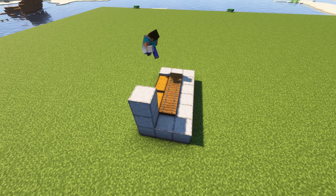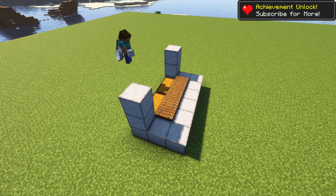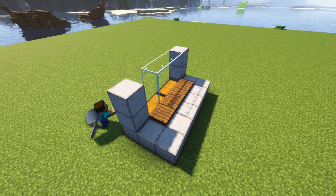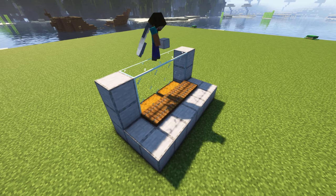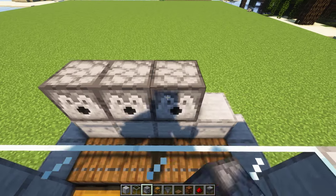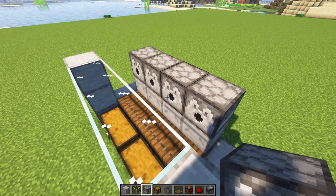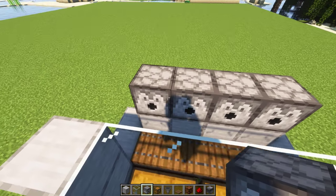Next, for the burning system. Then place four dispensers over here. Make sure the dispensers are facing this way. The next step is to place your lava bucket in every dispenser.